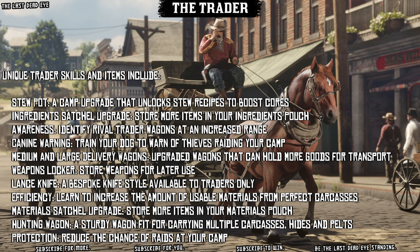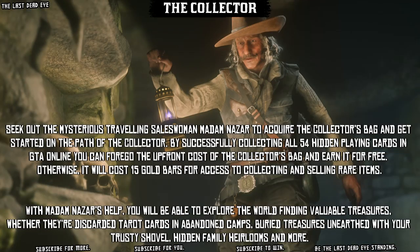Unique Trader skills and items include: Stew Pot — a camp upgrade that unlocks stew recipes to boost cores; Ingredient Satchel Upgrade — store more ingredients in your pouch; Awareness — identify rival Trader wagons at increased distance; Canine Warning — warn of thieves raiding your camp; Medium and Large Delivery Wagons — for holding goods for transport; Weapons Locker — store weapons for later use; Lance Knife — a bespoke knife style available to Traders only; Efficiency — increase the amount of usable materials from perfect carcasses; Material Satchel Upgrade; Hunting Wagon; and Protection — reduce the chance of raids at your camp.